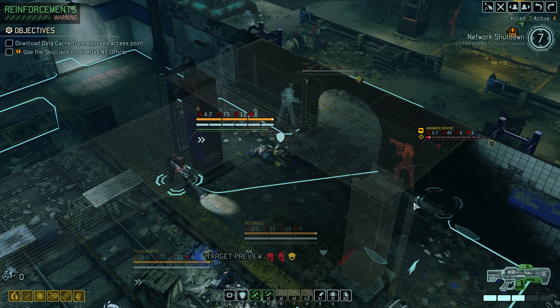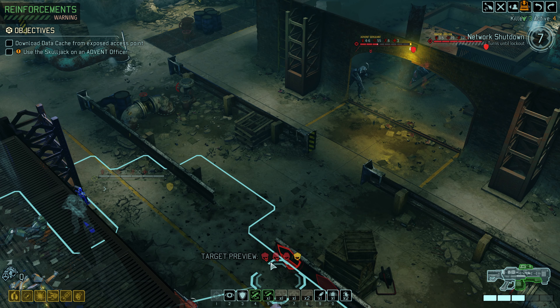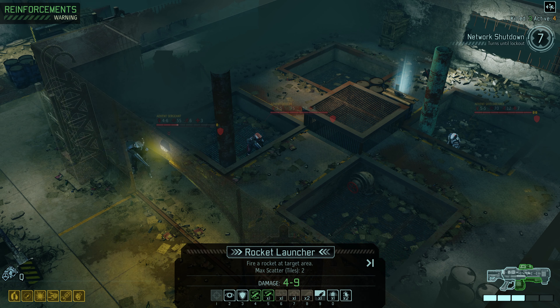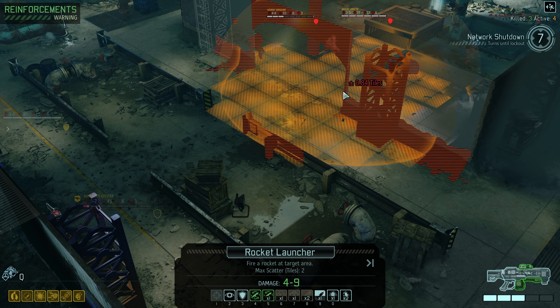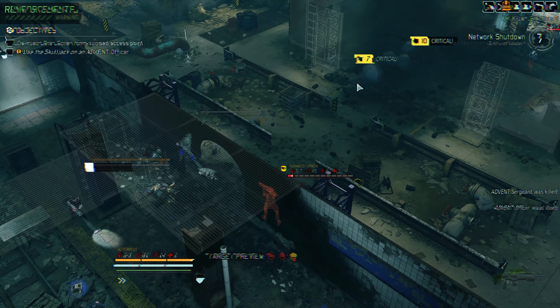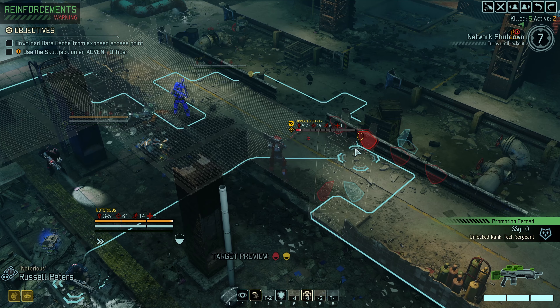Even though I can't see the Advent Officer through this wall, I can't use it as cover — kind of funky baloney. What can the rocket do at range over here? There's some scatter risk — it can potentially scatter right out of the way missing everyone — but we're going to take a chance. Q, use your special magic on this one! Scattered in the proper direction — how often can we say that kind of thing happens?